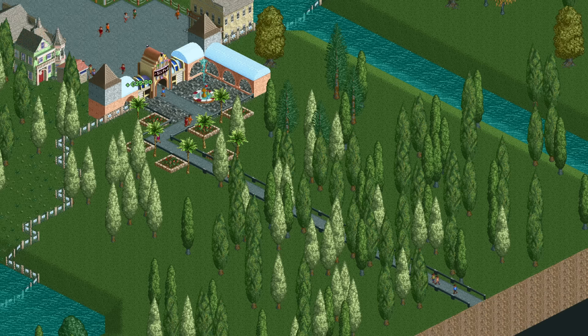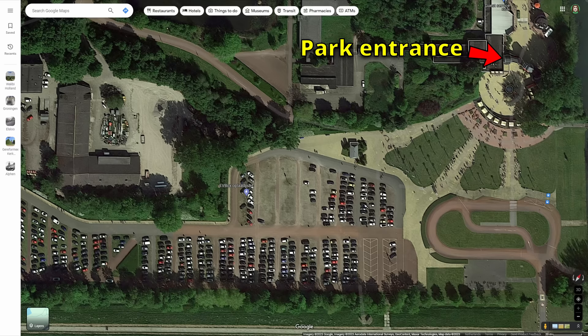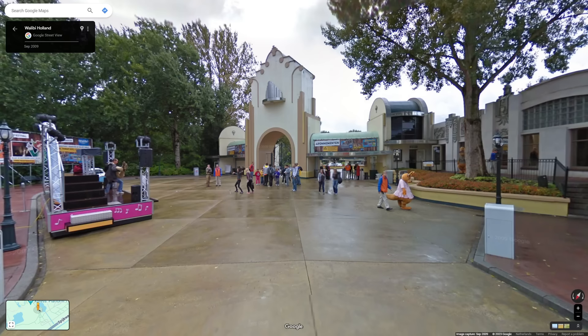Starting at the entrance, there is immediately a big discrepancy. In the game the guests reach the park by walking through a wooded grassy bit, but that's very wrong. In reality there are empty fields and a plaza with a fountain next to a massive parking lot. This parking lot is also completely absent, although the road built next to Goliath might represent it — or it could be the N306, the actual road next to the park, but that's much further away and wouldn't be on the plot.